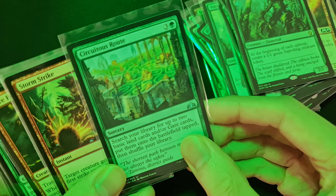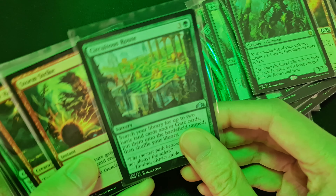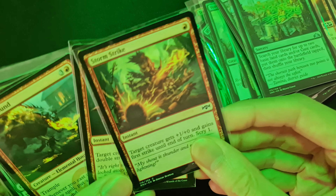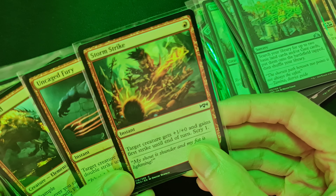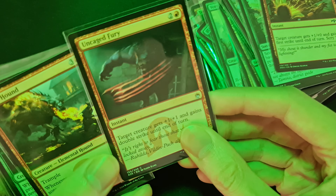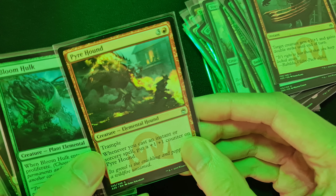Circuitous Route is a sorcery — search your library for up to two basic land cards and or gate cards, put them onto the battlefield tapped, then shuffle your library. Storm Strike and Uncaged Fury give target creatures plus one plus one each, making this a very aggressive attacking deck.